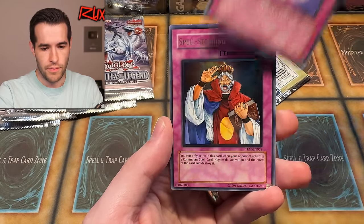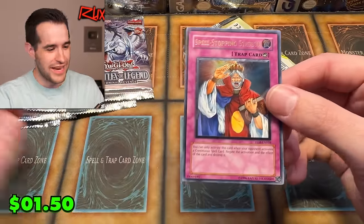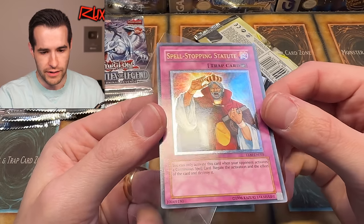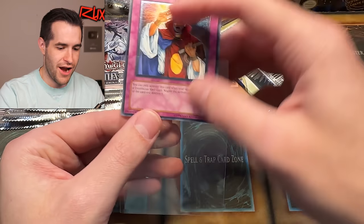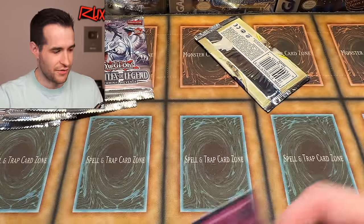Last card — oh, an ultimate rare! Let's go! Spell-Stopping Statute! Unlimited! Looks like a North American ulti. That's pretty — I'm not going to lie, it looks good. Ultimate rare, one pack magic — I'll take it! Unlimited, but it's still really cool. That's a great pull. Pulls aren't too bad — we got a QCR and an ultimate in the same video. You can't beat that most of the time.